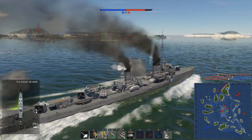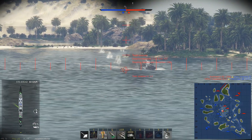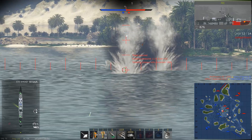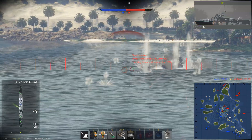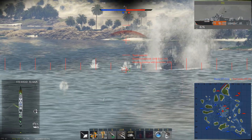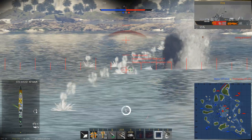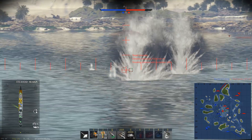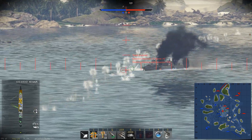More often than not at battle rating 3.7, you are going to fight Fletchers — heck, you're fighting super destroyers like the Sumner and also the Z-32 Narvik Zerstörer with actual cruiser guns. You can imagine how that ends for you.